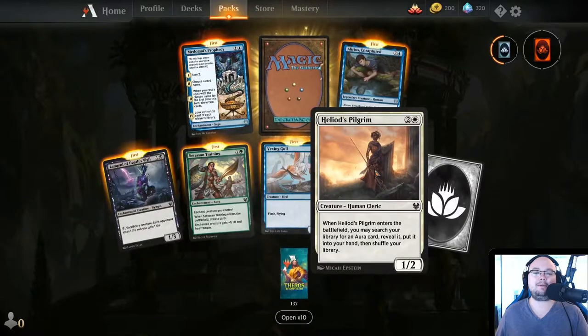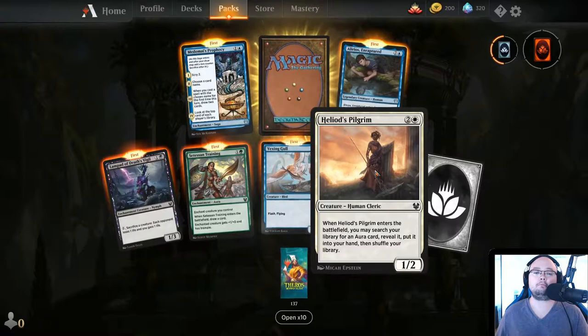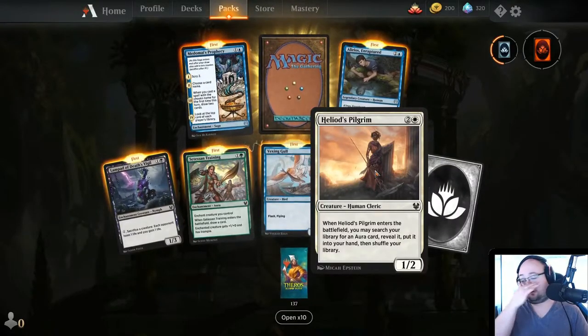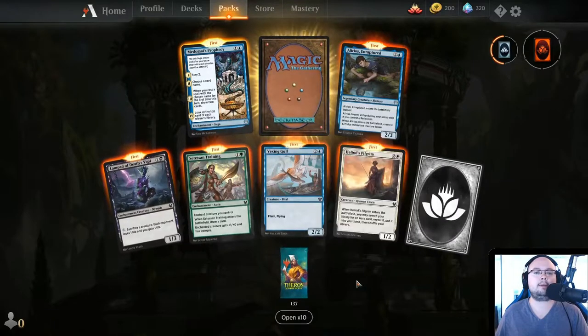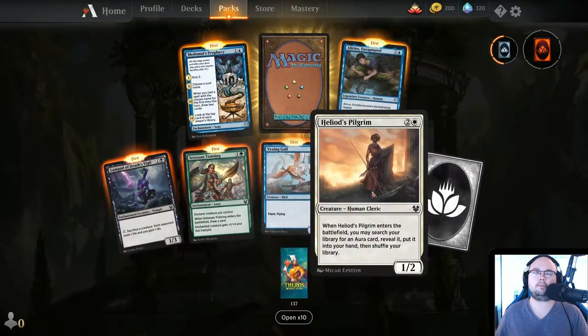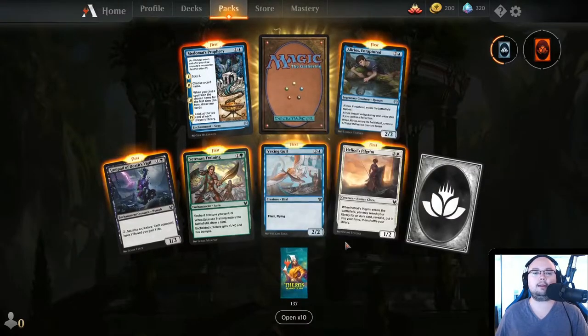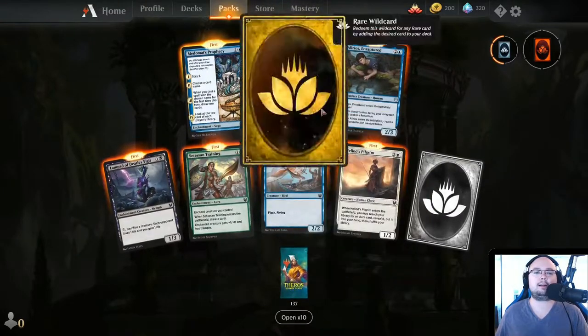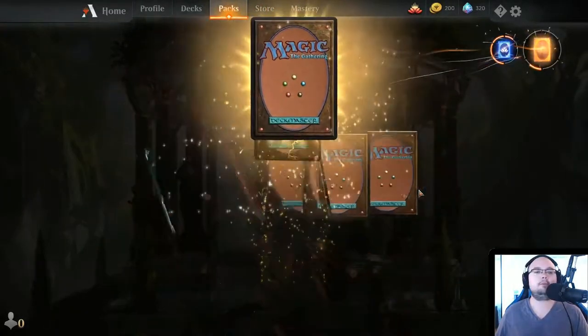Heliod's Pilgrim — when it enters the battlefield, you may search your library for an aura card, reveal it, put it into your hand and shuffle your library. Another one for aura and equipment decks — they are quite good, especially with knights, and this could actually add a little bit. And we just get a rare. Let's move on.